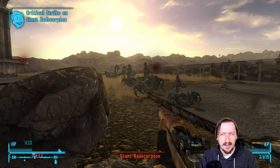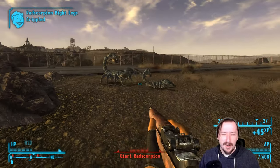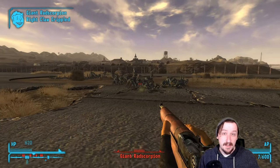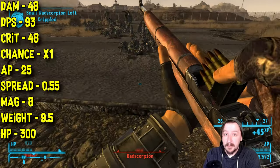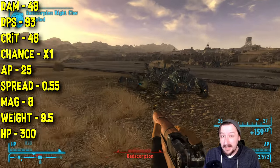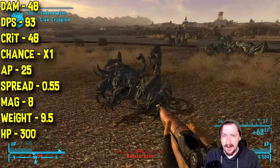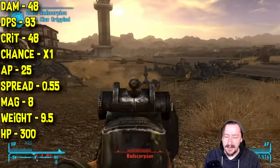Most gun-based characters will have around 6 Strength, maybe more depending on your build. The standard Battle Rifle does 48 damage per shot and 93 damage per second — a pretty good amount. It is a .308, and the rule of thumb in Fallout New Vegas is that .308 weapons are all really good, though that might not be the case in some other Fallout games.